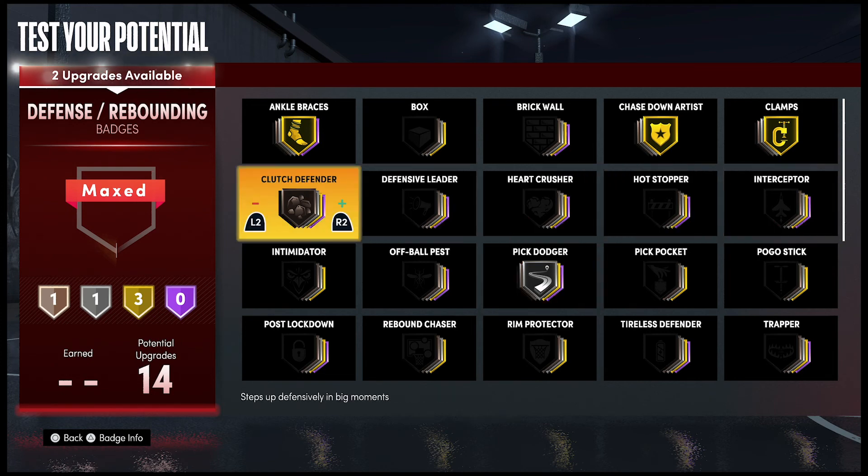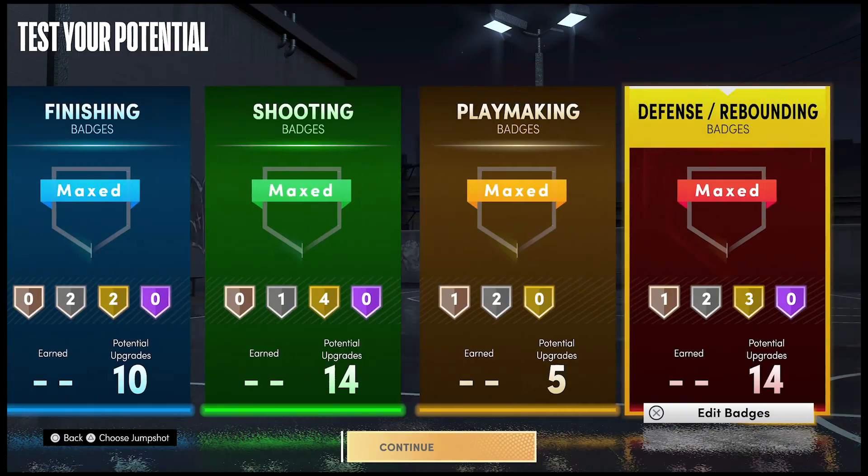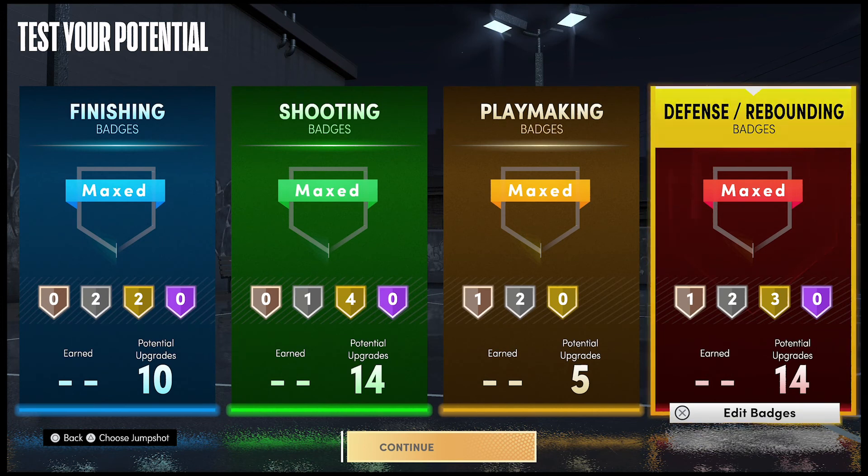Put Intimidator on Silver. Alright everyone, this has been the best Tayshaun Prince build.